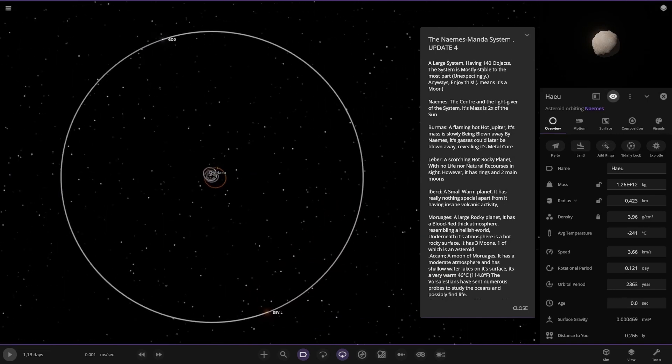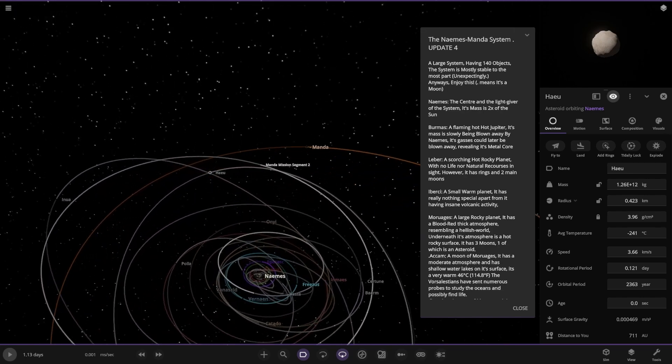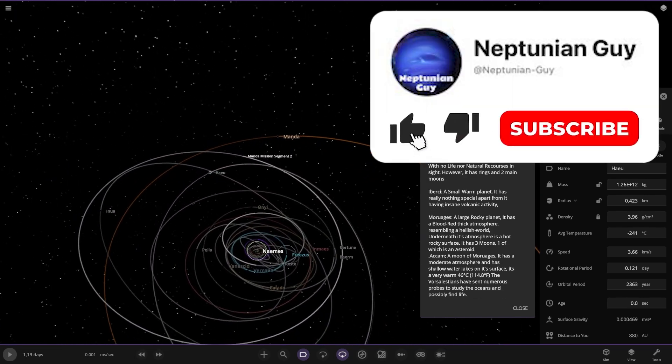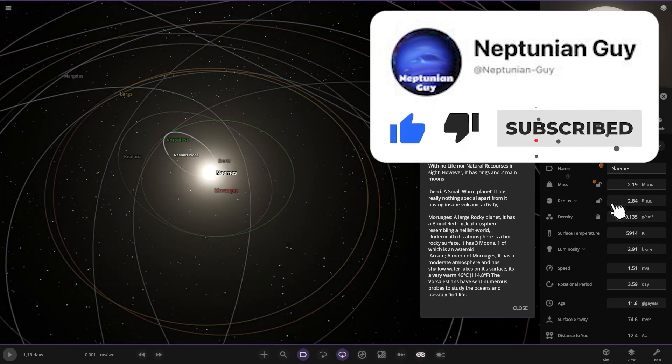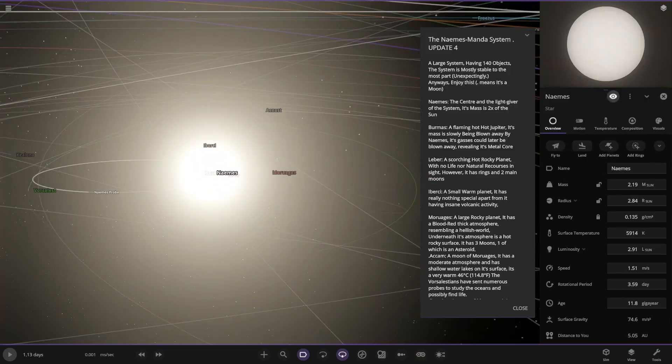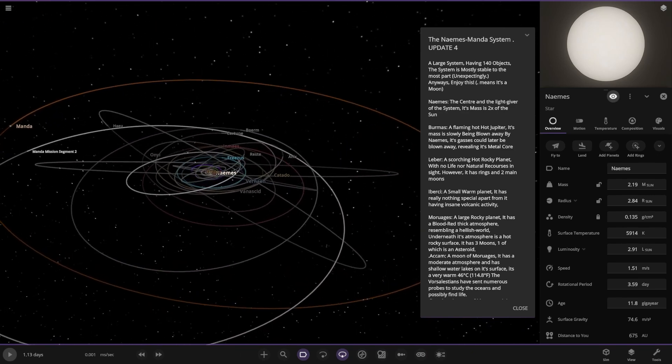Let's see what we've got in store. Oh my gosh, there's a lot of objects in here. Let's go all the way down to the center. There's a lot of things in here — let's turn the goggles off. There's a good view of it all. A large system with 140 objects, mostly stable for the most part, unexpectedly.